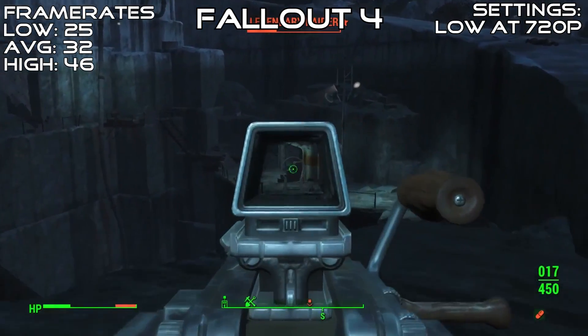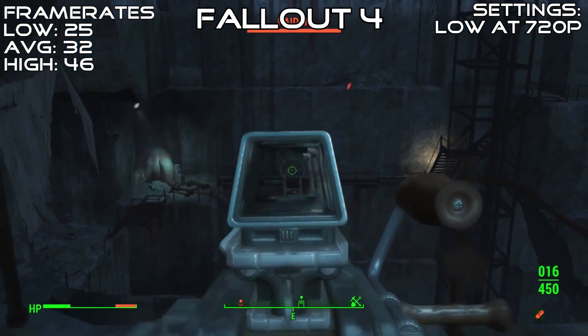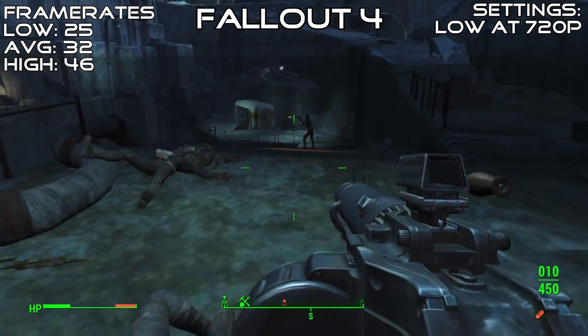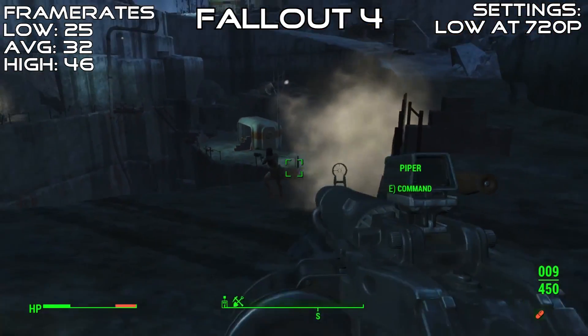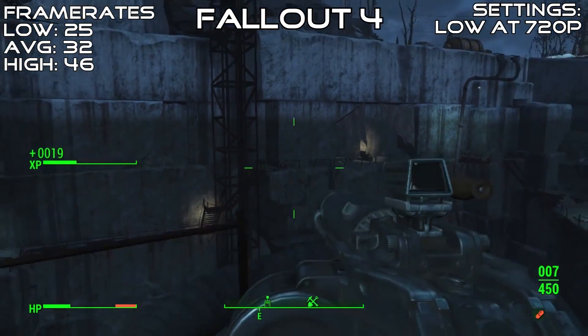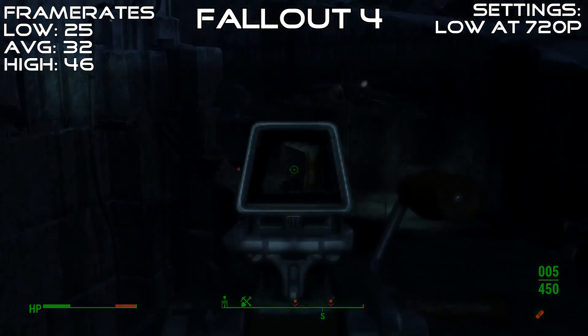On Fallout 4, at 720p low, we got a solid 32 FPS when liberating some mirelurks. The frame rate held pretty steady, only dropping down to 25 when the grenades got grenading. It's actually a pretty pleasant experience at these settings and is pretty comparable to the good variant of the GT 730, which only got 4 FPS higher on average at these settings.